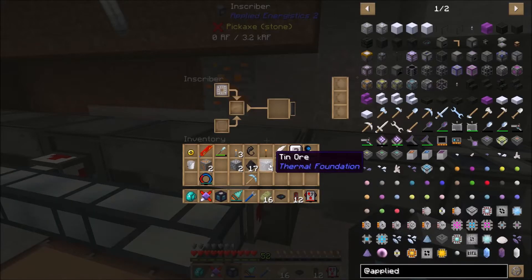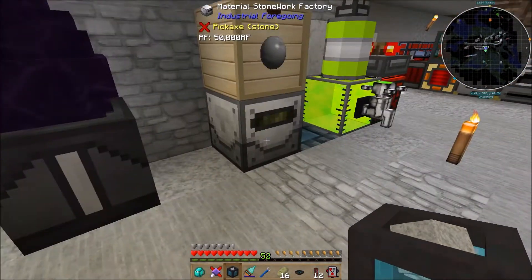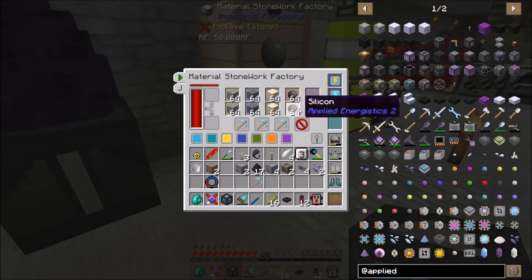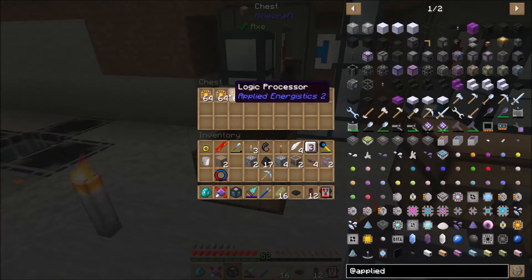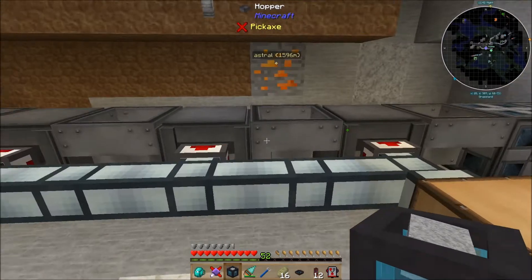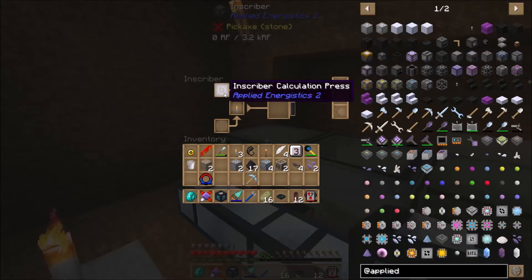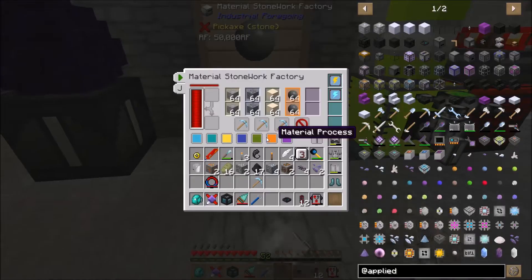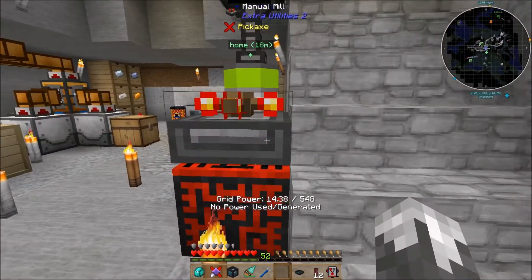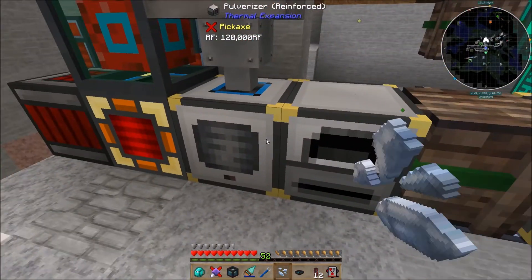Silicon is made from pulverizing sand — you get silicon out of it, which makes your printed silicon. You're going to need a lot of printed silicon because every single type of processor you can make takes silicon. Engineering processors take diamonds, logic processors take gold, and calculation processors take pure certus quartz.